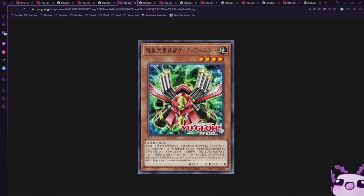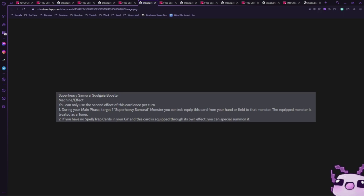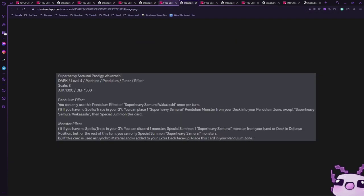Next up we have Super Heavy Samurai Soul Gaia Booster — it's a level four machine effect with zero attack and defense, similar to the bow and other soul monsters. During your main phase, target one Super Heavy Samurai monster you control and equip this card from your hand or field to it; the equipped monster is treated as a tuner. If you have no spell or trap cards in your graveyard and this card is equipped through its own effect, you can special summon it. Making a card a tuner in Super Heavy Samurai is super useful — Soul Gaia Booster is definitely going to be a three-of.